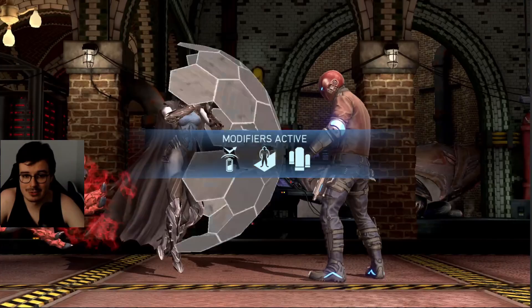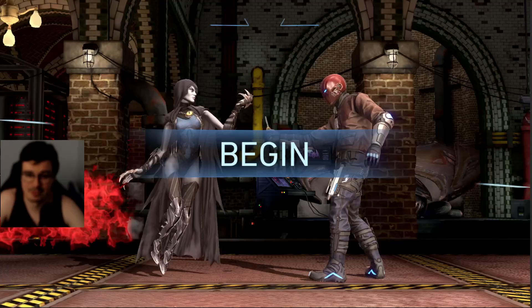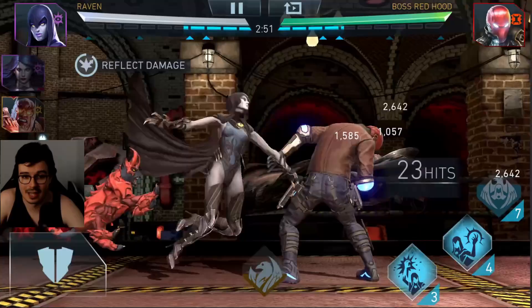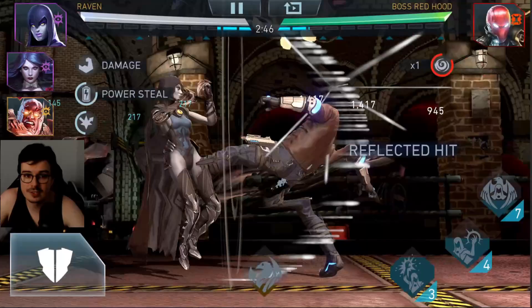Next up we're going to have a Raven-Zatanna fight. We have the Puppet of Zatanna on Zatanna. I did a video about Flamethrower Zatanna in the last video, but in this one we're going to see how much she gets boosted by Raven's passive and how much more damage we can do — it's a Flamethrower Zatanna setup plus the Raven stacks obviously.